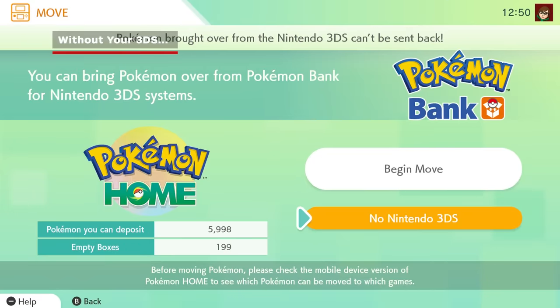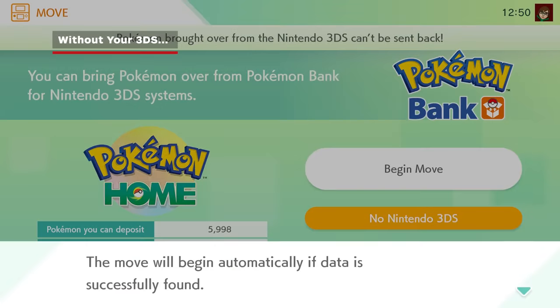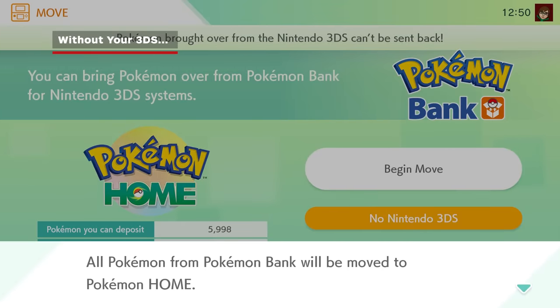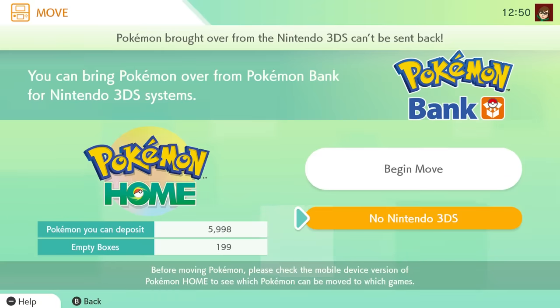If you no longer have the 3DS your Pokemon Bank was on, no worries. Choose the No Nintendo 3DS option — Pokemon Home will search for a Pokemon Bank account under the same Nintendo account name, and if it finds one, will transfer over all of your bank Pokemon at once.